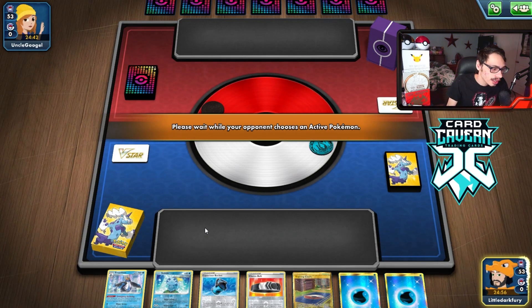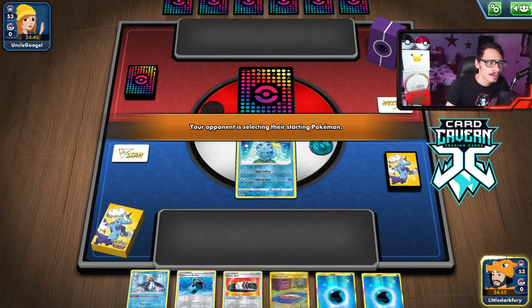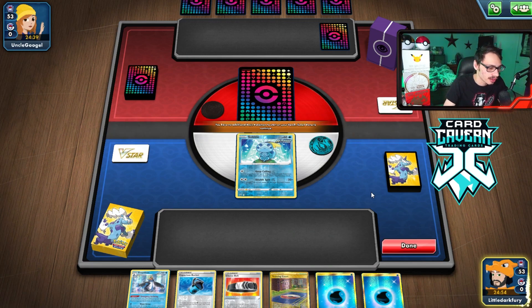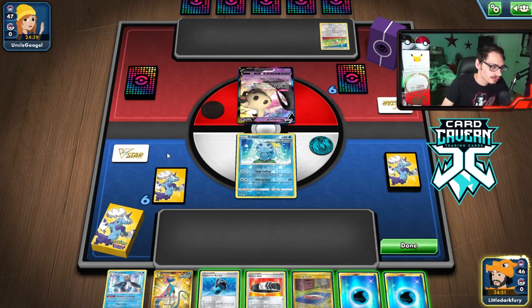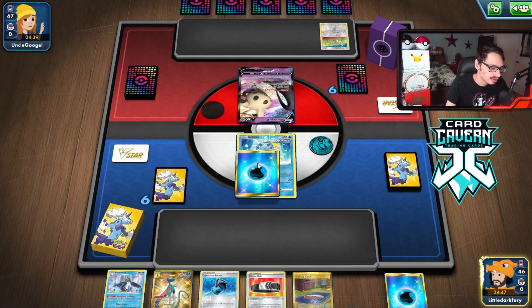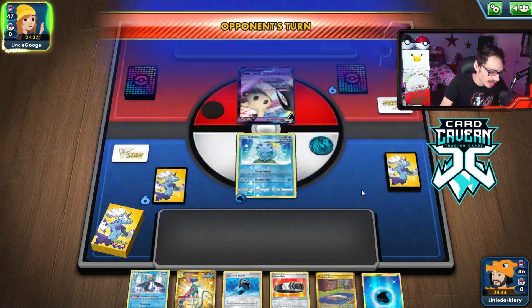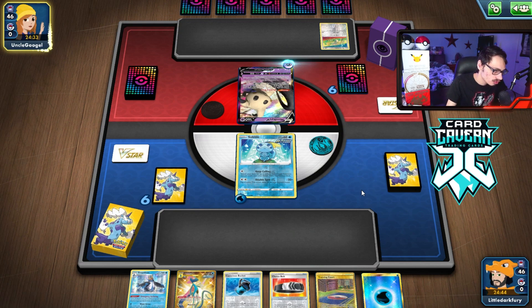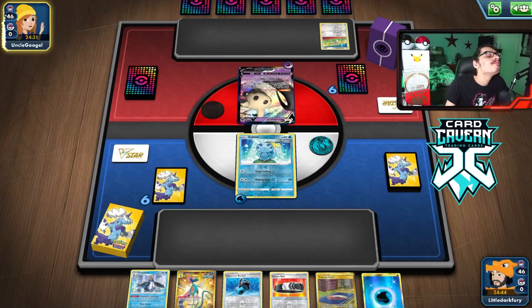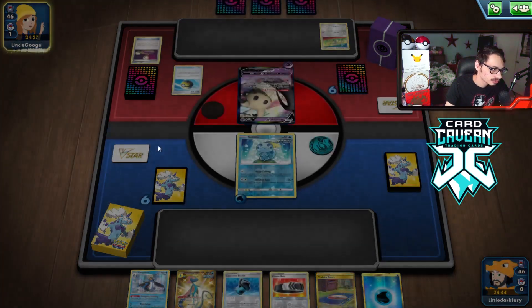We won the coin flip, which is good — we'll take it and go first. Especially if we can get a turn two Empoleon going, that'd be great. We have a Sobble Star and Empoleon, but the rest of our hand is just kind of unplayable. I want to go Empoleon here. I think it's Mimikyu VMAX, which is actually kind of scary. Not much I can do — the starting hand is just kind of bad. We can keep calling next turn. No Drizzles or anything, which is really bad.